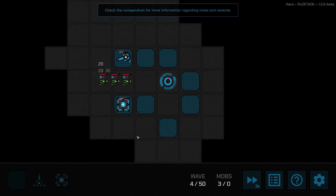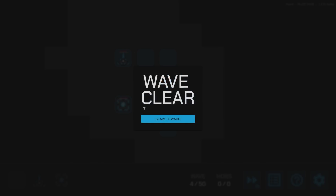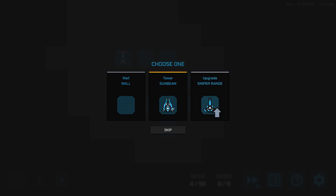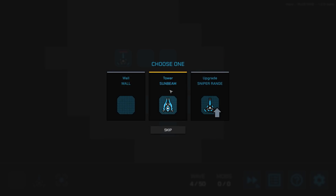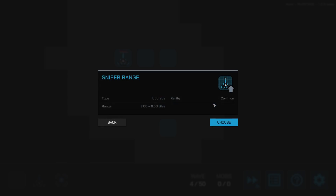They're coming in fast, and I'm doing terribly this time. There's a sunbeam tower that increases damage with each consecutive attack. I could work up my sniper's range or add another wall. I don't want too many towers, because then you end up with a bunch of weak ones — there's a limited number of squares, around seven or eight. So each upgrade is going to be less impactful. I'll just make my sniper better.